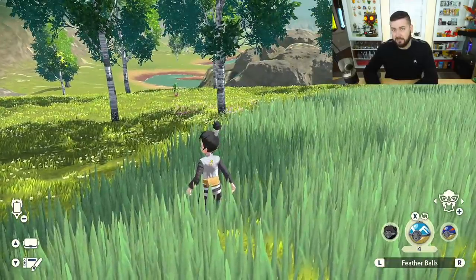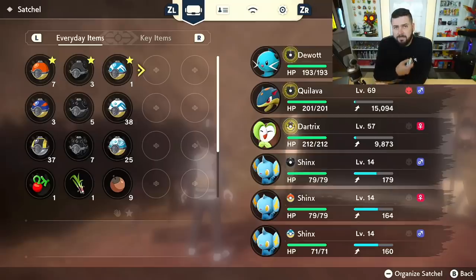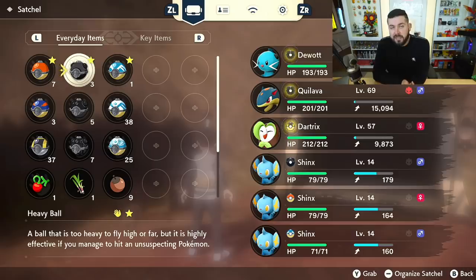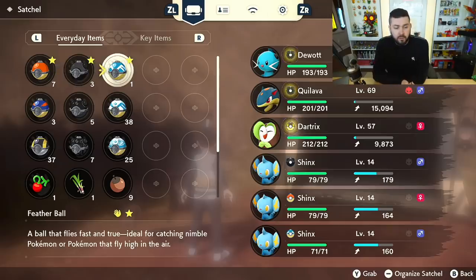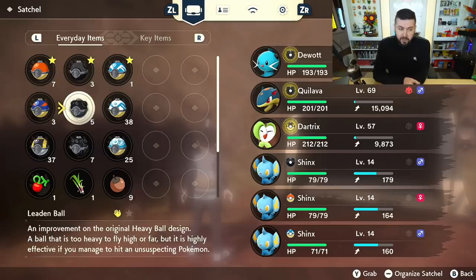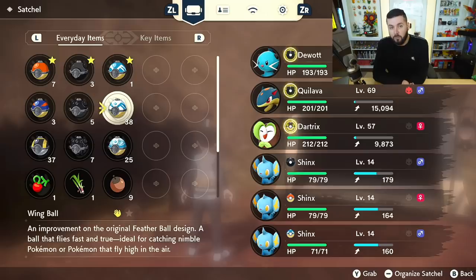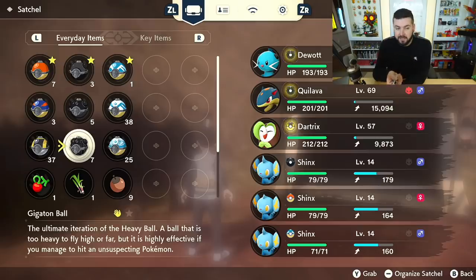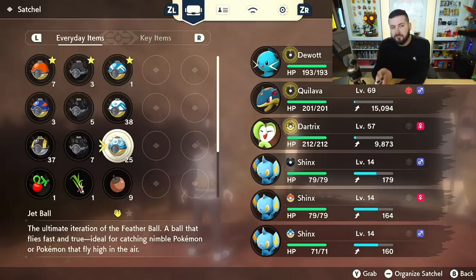As far as the progression of Pokeballs: starting at zero star rank, you only have access to the Pokeball. After completing the tutorial and catching a small number of Pokemon, you get the Heavy Ball. As your star rank increases, you unlock more balls through crafting and other means. Later you get the Feather Ball, then the Great Ball, then the Leaden Ball, then the Wing Ball. The Leaden Ball is an improved Heavy Ball, and the Wing Ball is an improved Feather Ball. After that, you unlock the Ultra Ball, the Gigaton Ball — an improved Leaden Ball — and the Jet Ball, an improved Wing Ball.